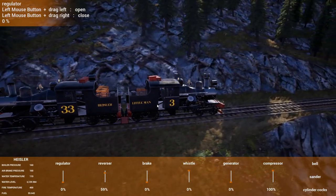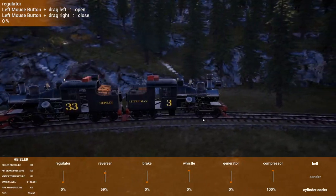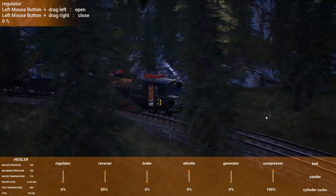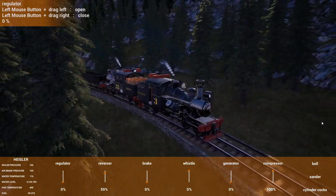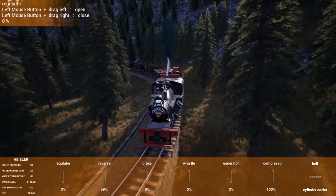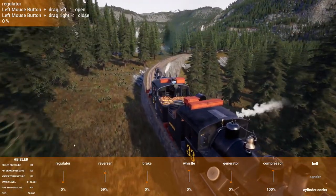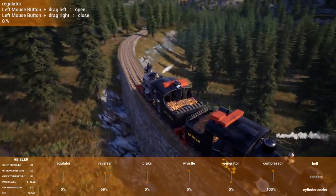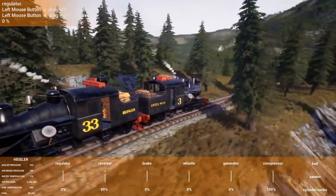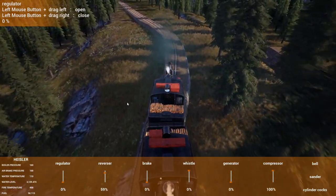I know I've got a couple of spots where the heisler wobbles out here. The class 70 I can run out here and it does not wobble at all. So the heisler gets wobbly, which is kind of why I was trying to switch over to the class 70 out here. But I don't really want to double-head a class 70 - I don't like the idea of double-heading any of them that have cow catchers on them.